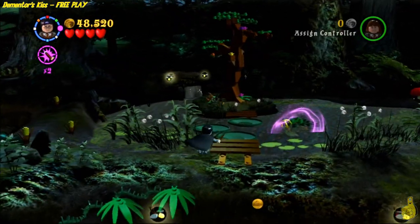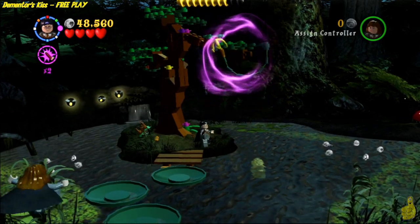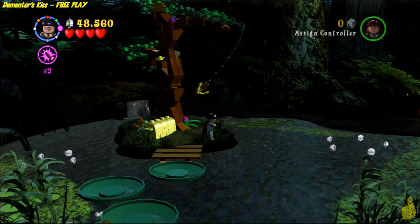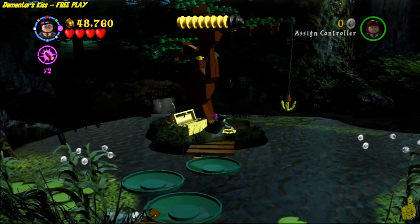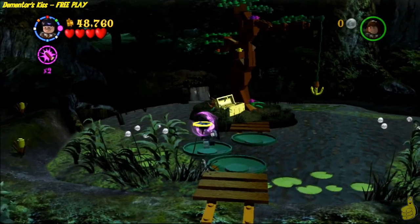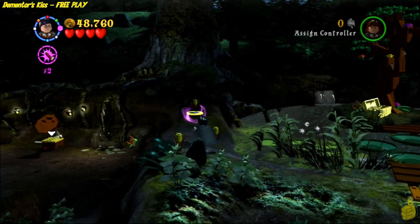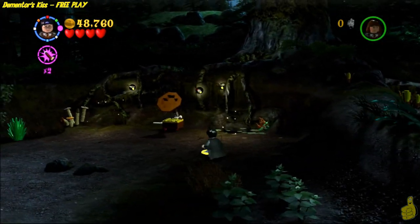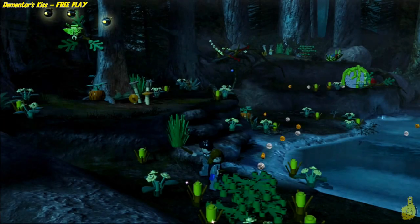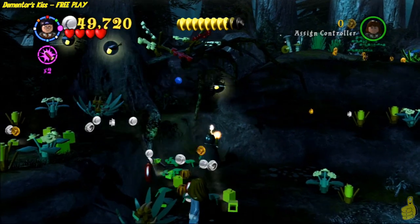We hop across the lily pads and use Wingardium Leviosa on the little crane/fishing hook there. Then go ahead and use Reducto on it to make it splash down and grab the treasure chest, which you smack open and it reveals a golden record — somebody went platinum! Go down and drop it on the record player, and it actually teleports us out into a new area.